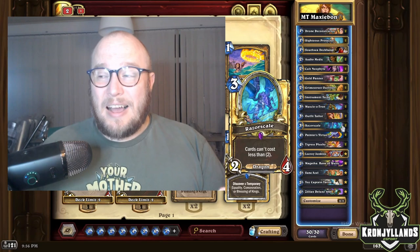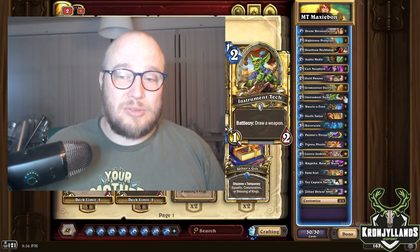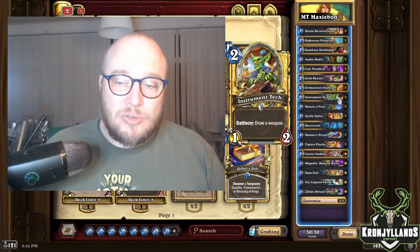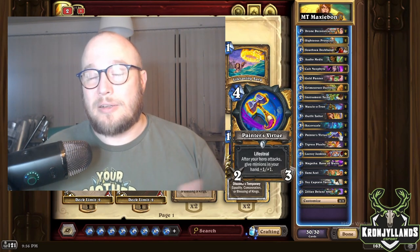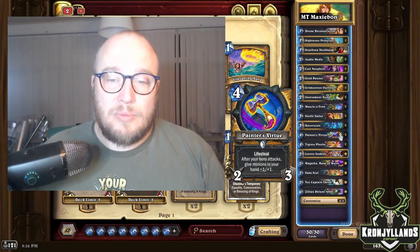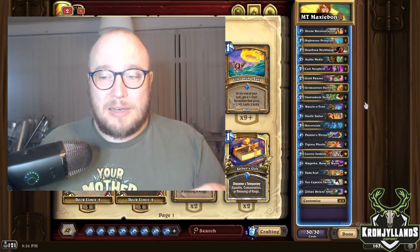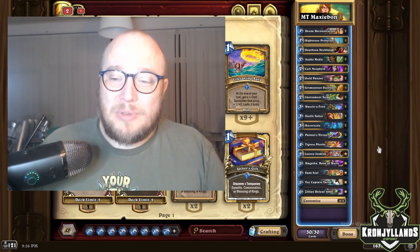But if you do have Painter's Virtue in the mulligan, I would just throw Instrument Tech back, because you have until around turn seven to draw into the other Instrument Tech or the other copy of Painter's Virtue. You can coin it out on three, drop it on four, and then you have three hits with the weapon. That's the game plan and the mulligan, and it's something we know from ladder.